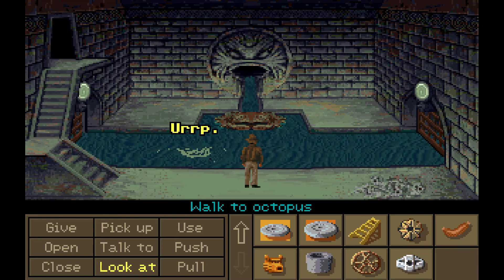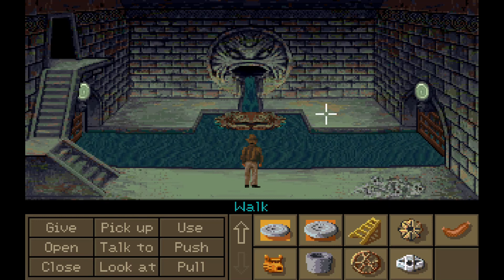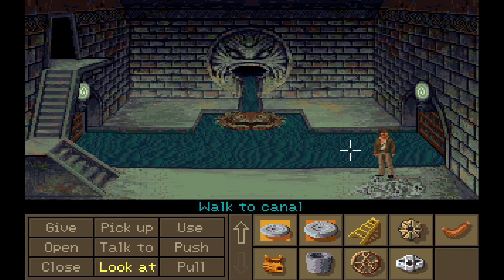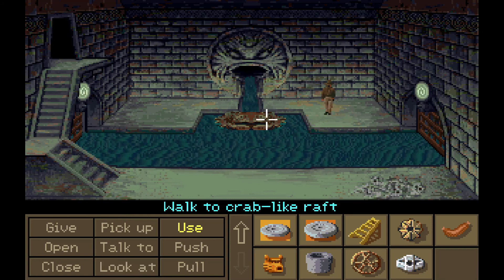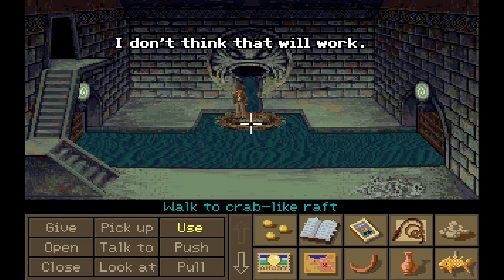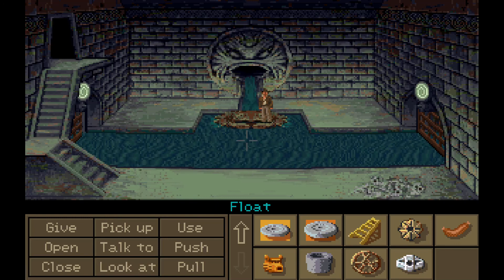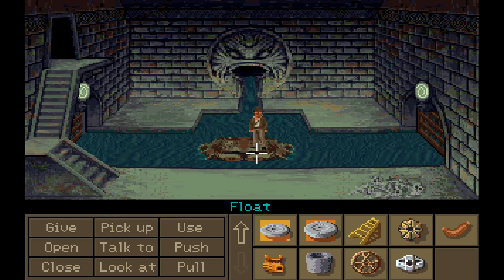Thus pacified, we can now swim across the canal to get to the crab-like raft. It will take another orichalcum bead to power it. There we go — crab mouth. Whoa! This thing's got a motor. Now we can start exploring the canal, but we will go ahead and stop this chapter here.